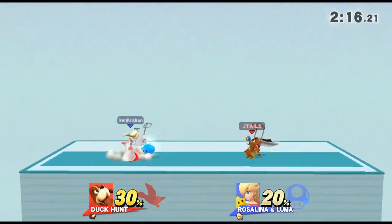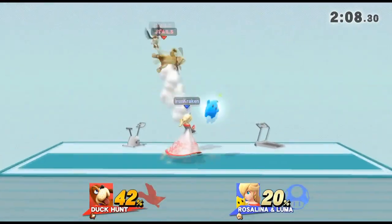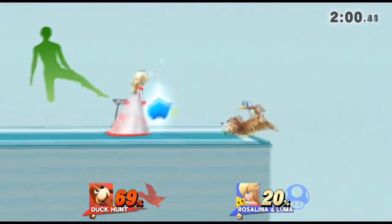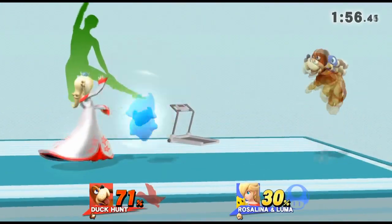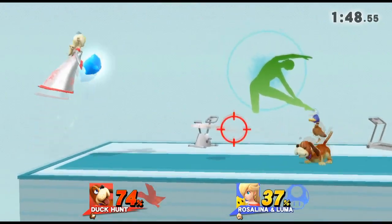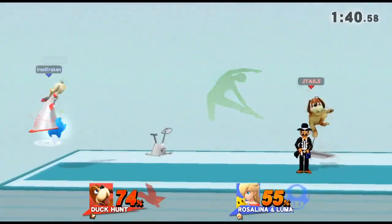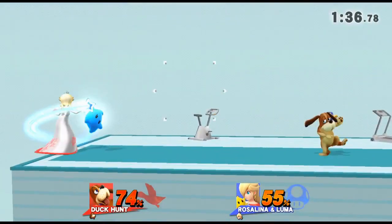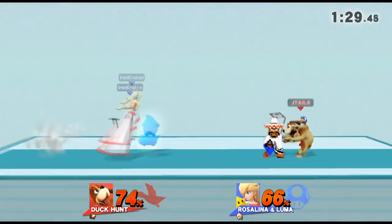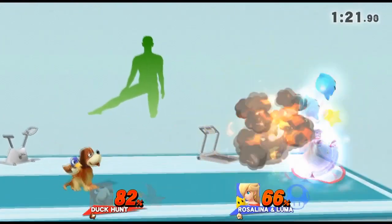I cannot punish this guy and I know I'm sounding super salty, but this is a very frustrating matchup — Duck Hunt Dog can't do anything, no matter how hard I try. Unless it goes to time, that's the only way I can see Duck Hunt Dog winning. Rosalina is just a way better character than Duck Hunt Dog — or she just counter-picks him. The can actually kills luma, that's cool.